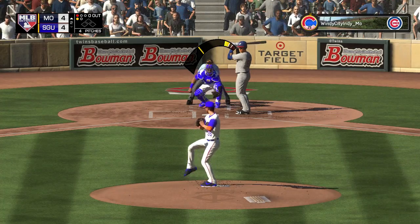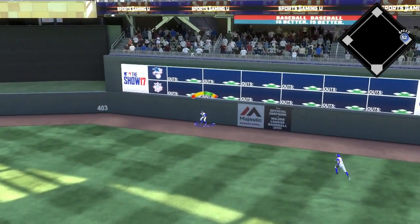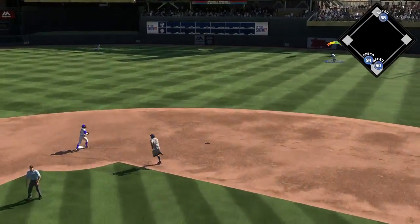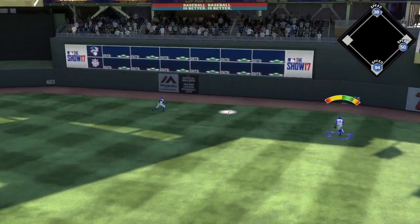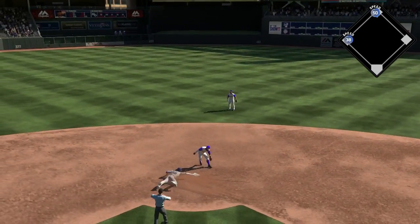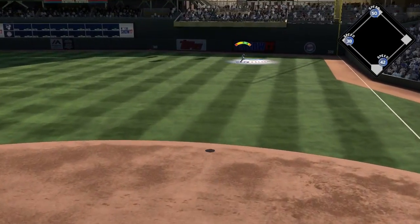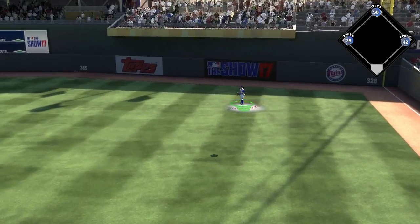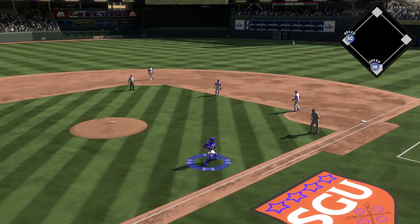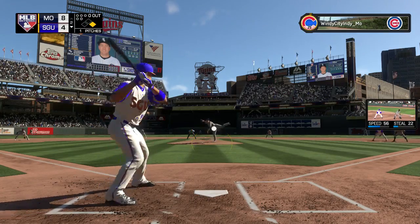I never in a million years thought we'd tie him in the first inning. But in the second inning the pounding continues — deep and over the high wall into the Treasure Island Cove at Target Field. That is not a cheap home run. I didn't switch fielders in time, the icon didn't come up. Ball hit to right, stays in the ballpark — sacrifice fly situation. When it's all said and done, it's eight to four.